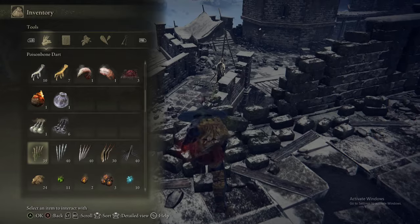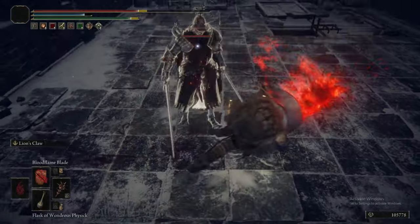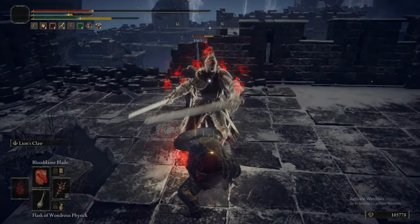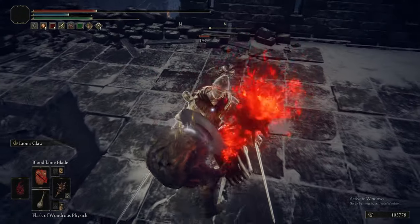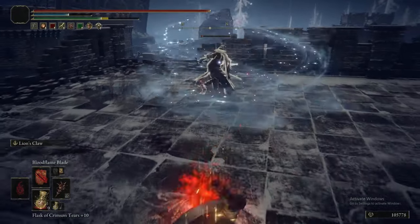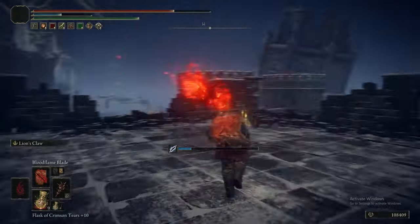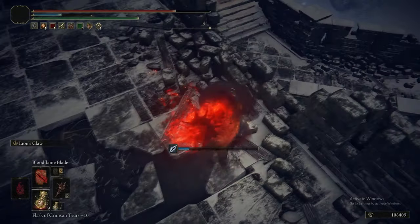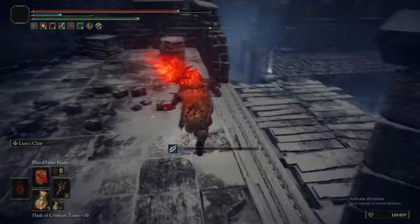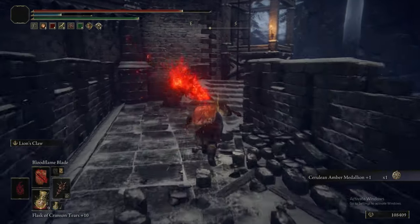We've jumped over onto this rooftop — this thing can just teleport to you, by the way, but the reason we jumped onto the rooftop is so we can fight it on this rooftop rather than on the little thin walkway where you normally fight it. This is literally the only advantage you can get over this guy, and the fact that Lion's Claw will just hit through its attacks. If you're able to trade the hit with him without dying, you can just flatten him, heal up, and repeat that process. That becomes a pretty consistent theme for beating a lot of enemies in this game.